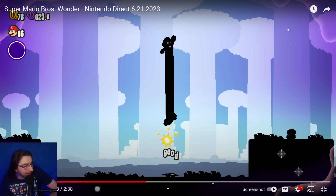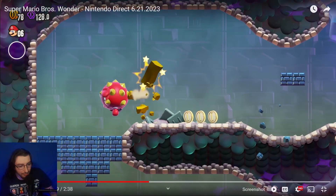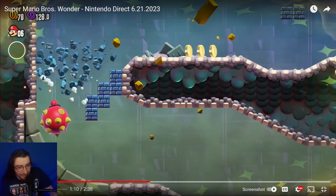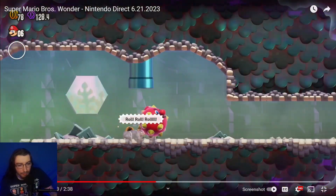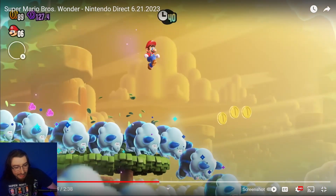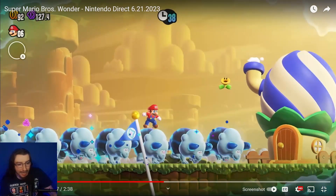It looks like Mario can also turn into a spike ball, going through a cavern level smashing through brick blocks and collecting more tiny purple coins. Three flowers say 'Roll, Roll, Roll,' and we have a stampede of sheep bulls that can take out the flagpole — yes, the flagpole is back. Would have preferred something new, but it is what it is.